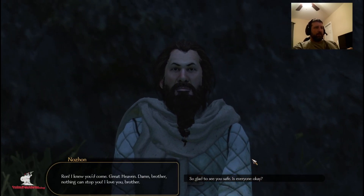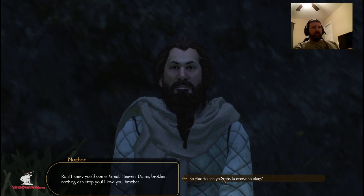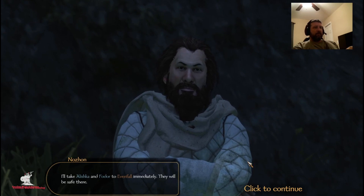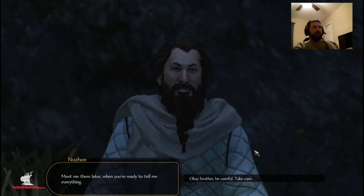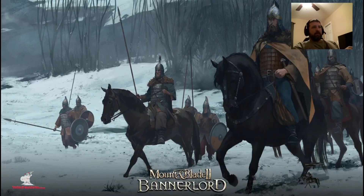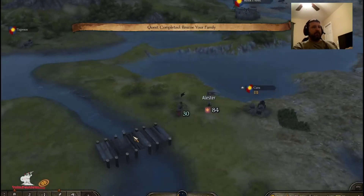My brother's name is Nas Han. He says nothing can stop me. I'm glad he's safe. Apparently my sister's name is Alishka and my other little baby brother's named Fodor, and they're at Evenfall Hall — that's the closest town. I'm not ready to take my brother into my party yet — I'll pick him up later on in the game. As for Radikos, I'll just let him go. I don't see any reason to execute him.